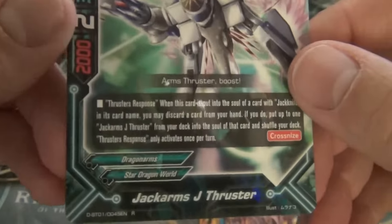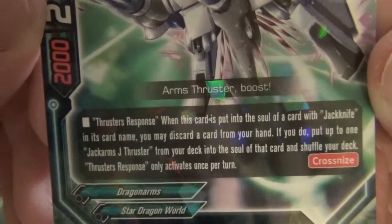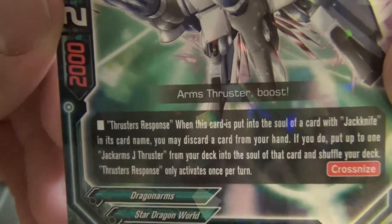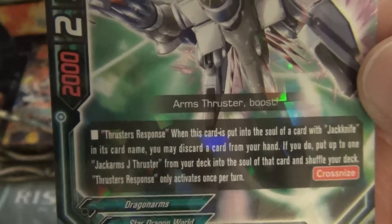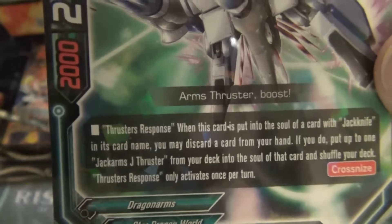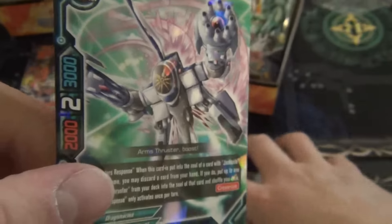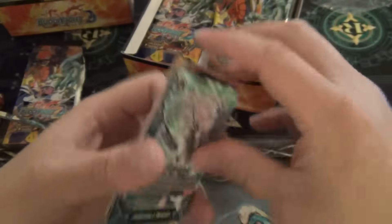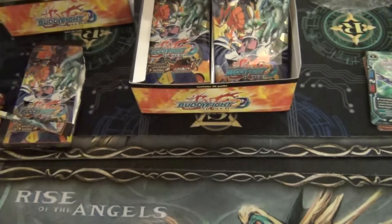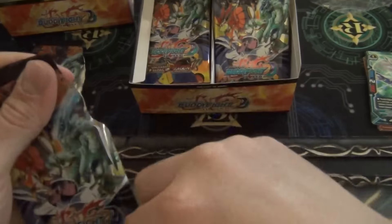Sun Key Defense in the center. And Jack Arms J Thruster — this card goes in the soul of a Jackknife. When this card is put into the soul of a card with Jack in its name, you may discard a card from your hand; if you do, choose up to 1 J Thruster from your deck and put it into the soul of that card. Shuffle your deck once per turn. That's actually kind of cool — turns any dead cards in your hand into additional soul guard for your crossknife monsters. It's also a Dragon Arm, so it might be very nice with Aster, making sure you have enough Dragon Arms in his soul to prevent destruction.